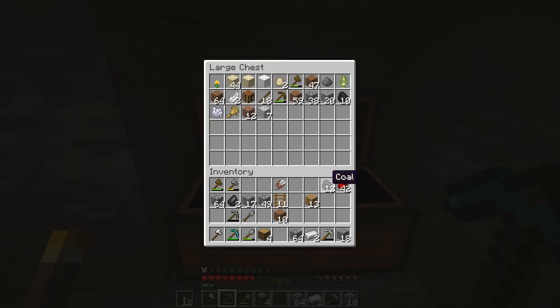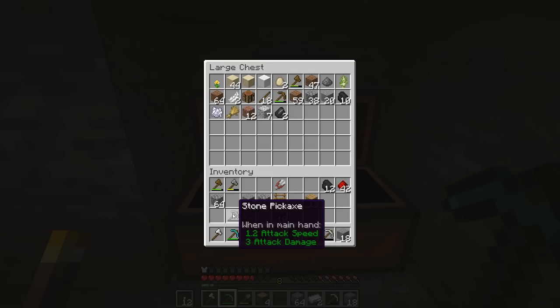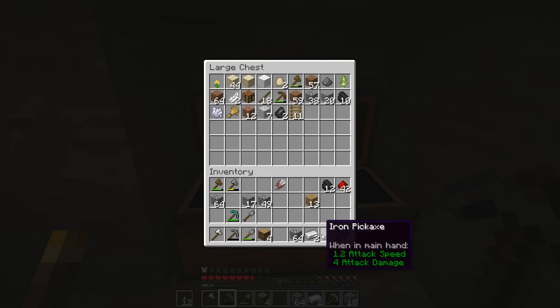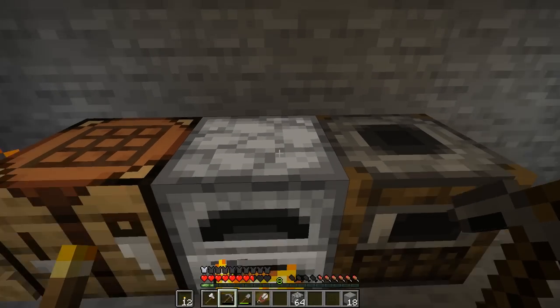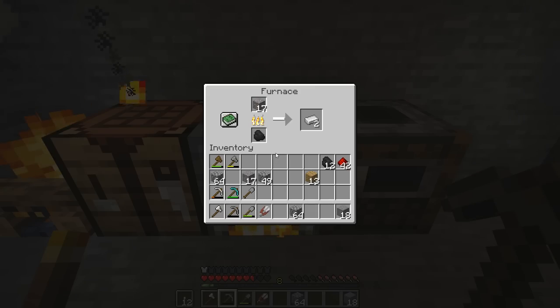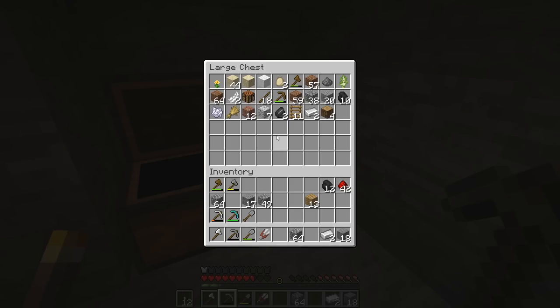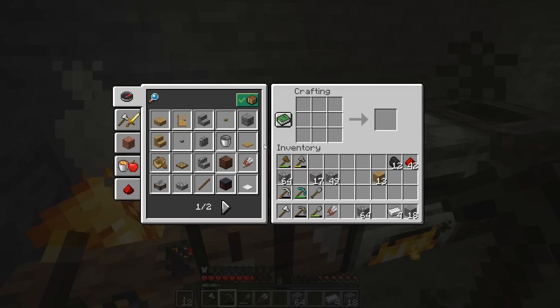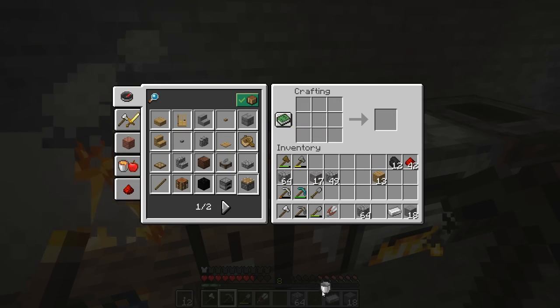We're gonna dump some stuff we're not gonna need in here. We're gonna hold on to the shears. We need to get a bed today — that's probably my number one thing I'd like to do. It is daytime out so I think now might be the time to go out and look for a sheep. But before I do that, I'd also like to get some water so I can move around my crops — maybe make a real deal farm. So let's go ahead and make ourselves a bucket so we can move water around.